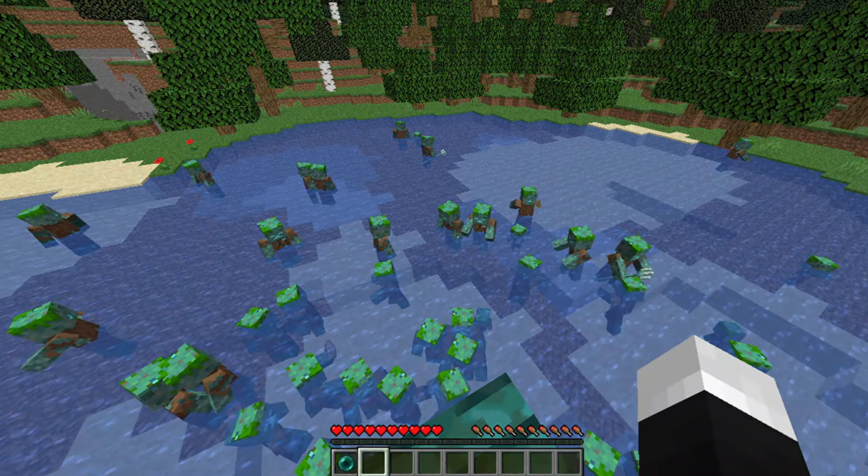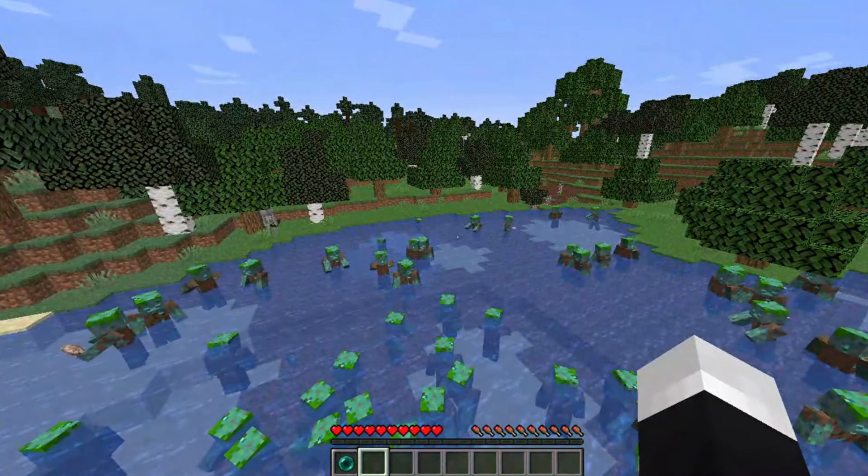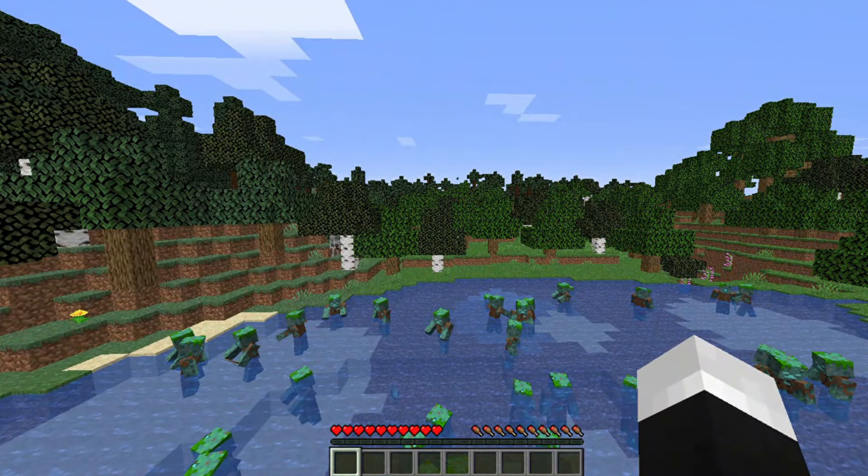First off, you can't go into the water because of the drowns — they're gonna kill you. So the first thing you wanna do is get the ender pearl and throw it onto land.